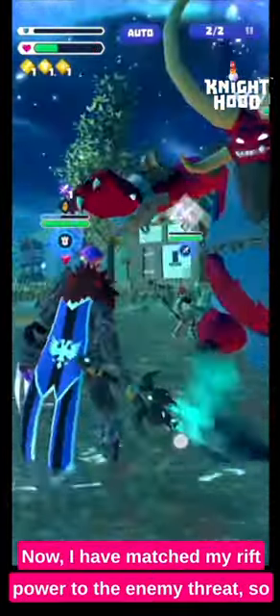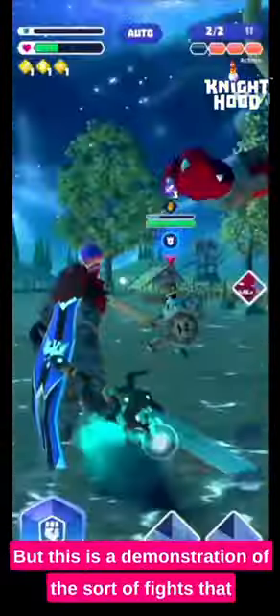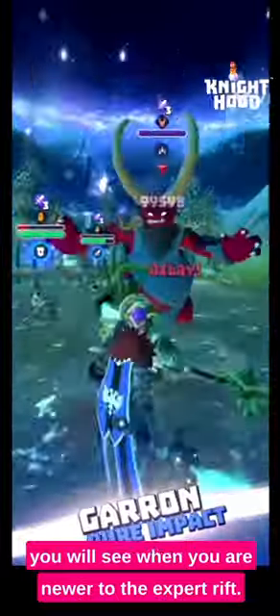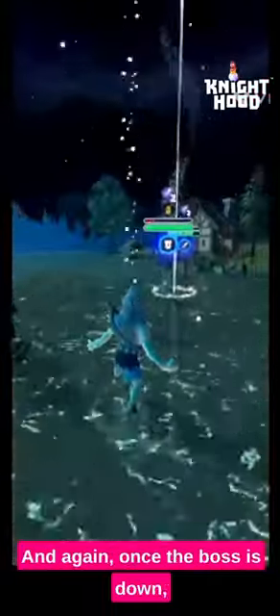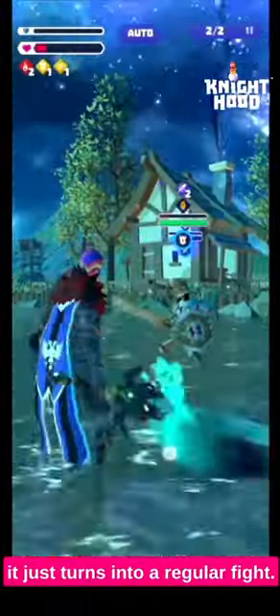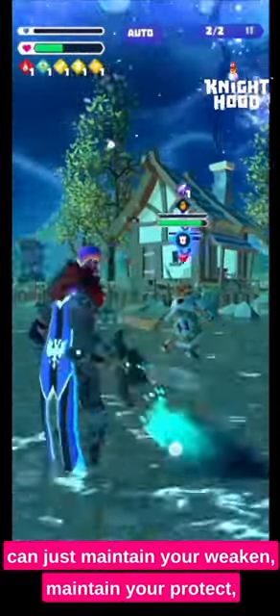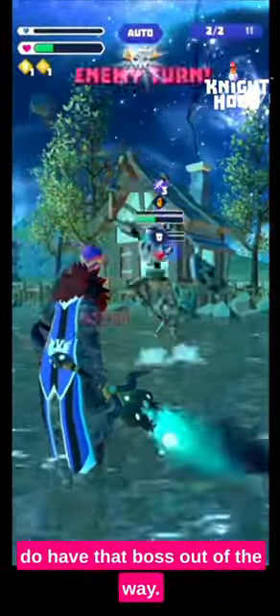I've matched my rift power to the enemy threat so it makes it a little bit harder, but this is a demonstration of the sort of fights you'll see when you explore the rift. Did you see him get fury at the end there? Once the boss is down it just turns into a regular fight — you can take your time, maintain your weaken, maintain your protect, and everything becomes a lot easier once you have that boss out of the way.